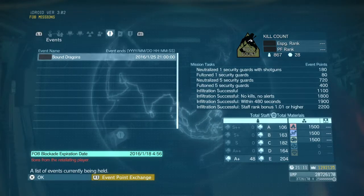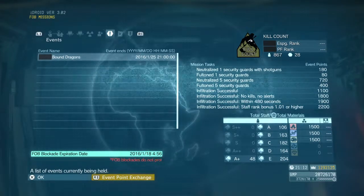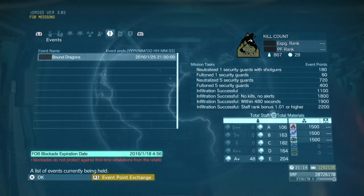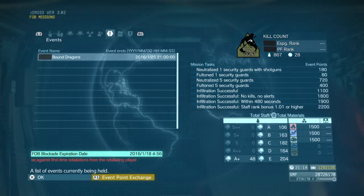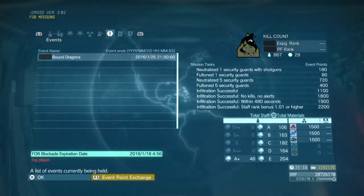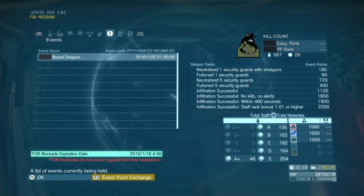What we're talking about is these mission tasks over here on the right and the event point exchange itself. What these tasks are saying is pretty straightforward: neutralize a security guard with a shotgun; S-1000 non-lethal knockout, done. Fulton one security guard, easy. Neutralize five — CQC, shotgun, sleep gas, whatever you care for, go for it. Fulton five, do it. Infiltration successful, simple.